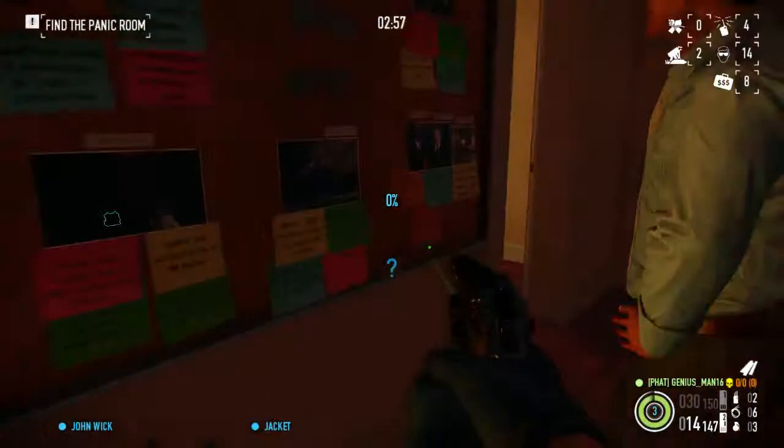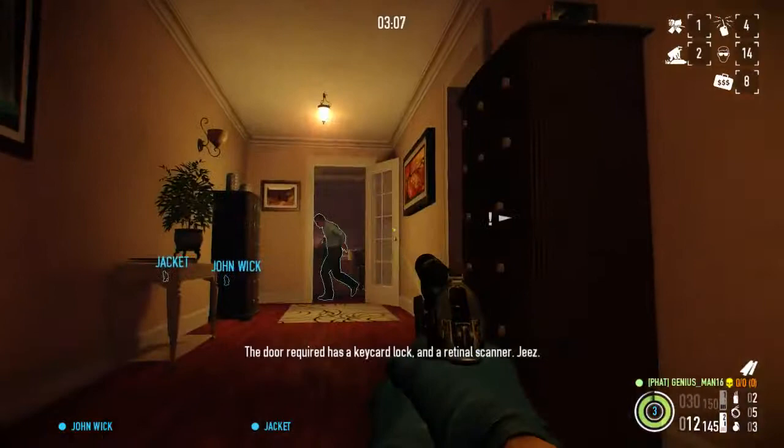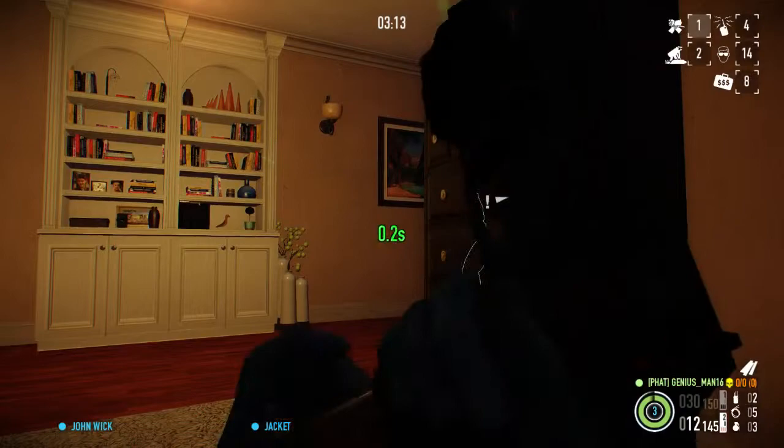We're gonna go back upstairs. We're gonna yell at this guy — scare him to death or whatever. Usually where this guy is, the vault is close by. It can be in here — it's probably here. Yep. Retina scanner. So that means we need this guy and his eyeballs.